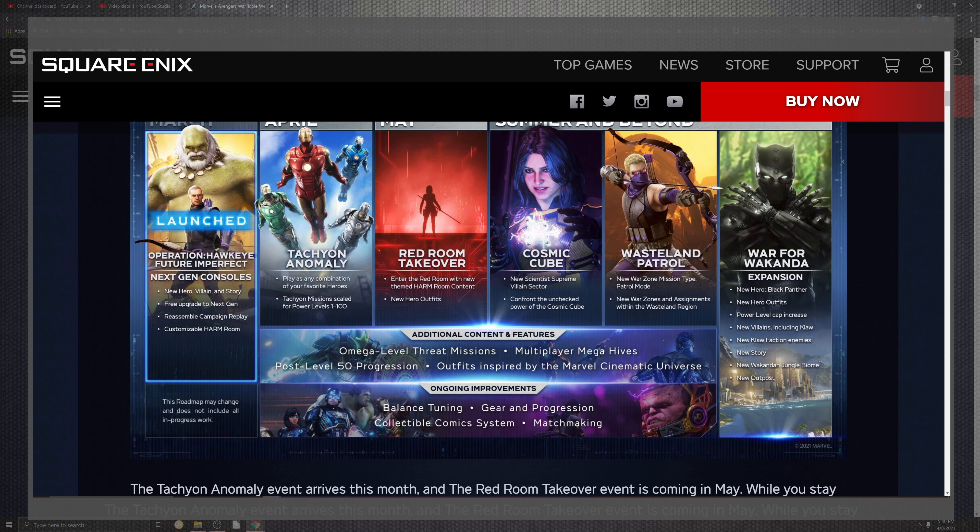Additional features on the roadmap include Omega Level Threat missions, multiplayer Mega Hives, post-level-50 progression, outfits inspired by Marvel Comics and the cinematic universe, and ongoing improvements to balancing, gear progression, the cosmic system, and matchmaking.